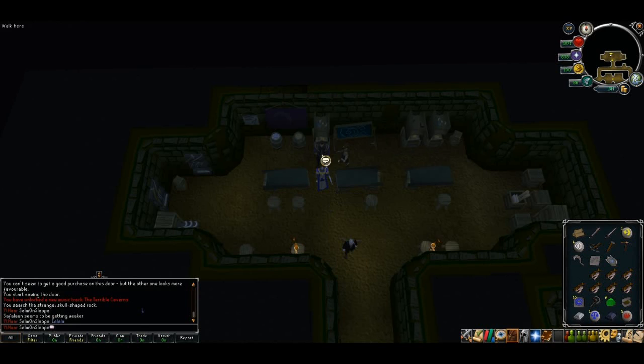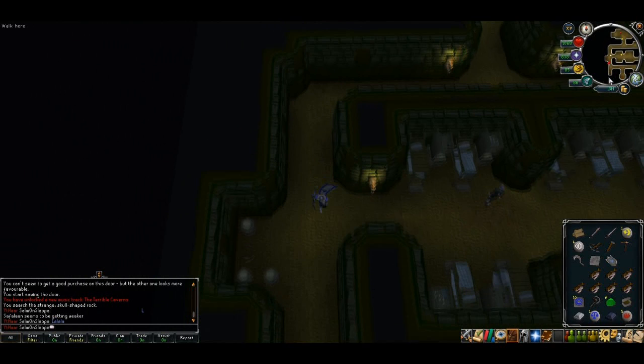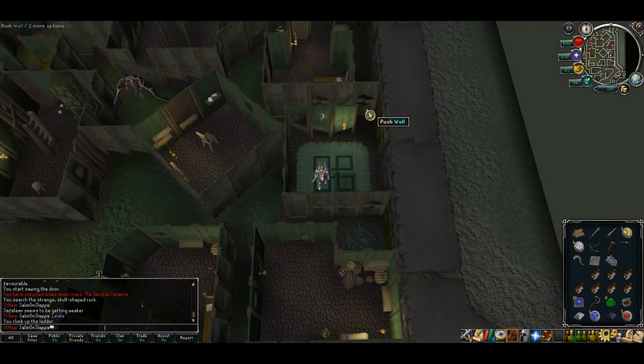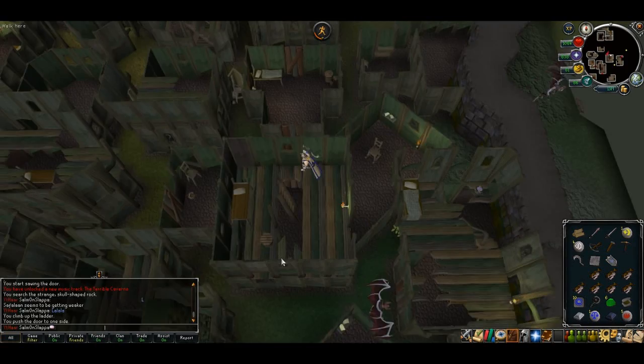Equip it and talk to Saflan again. He'll tell you to go kill a Firewatch. Head south and exit the hideout. Find the closest Firewatch, poke it until it dies, and pick up the corpse. The easiest one is just south of the house where you go down the ladder.